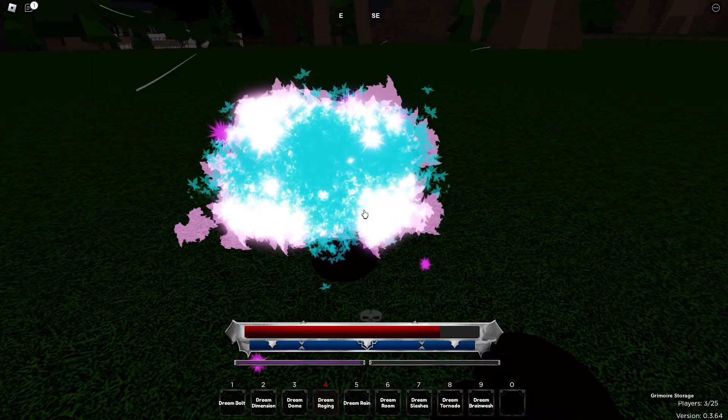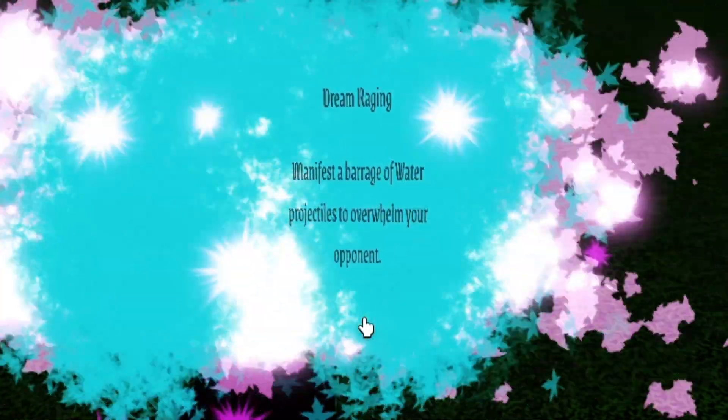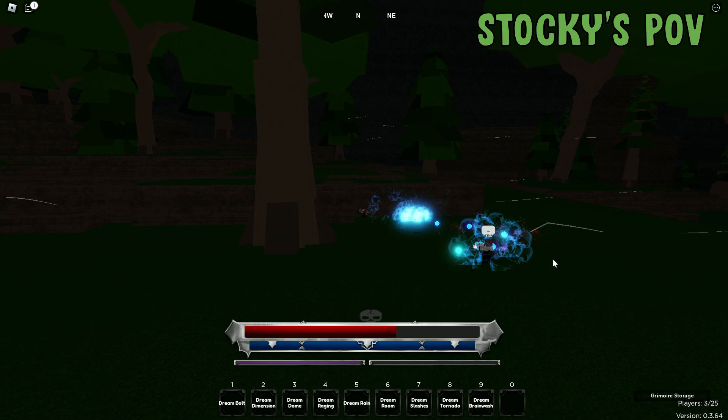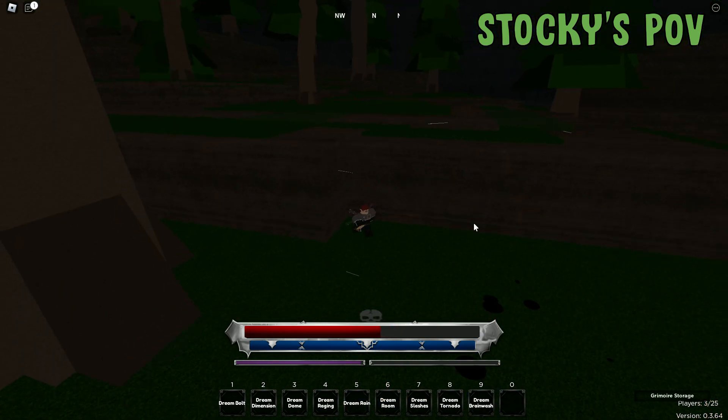The fourth move in Dream is called Dream Raging. It just throws a bunch of water projectiles at you — it's pretty basic. This is what it looks like from my point of view, and Blue's point of view.